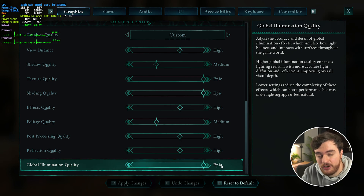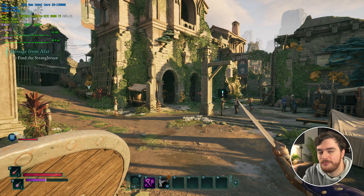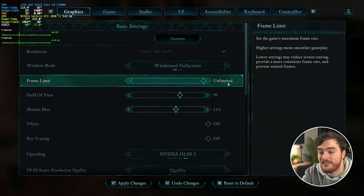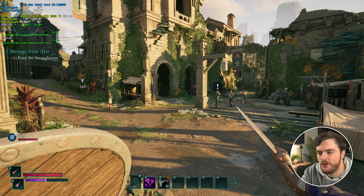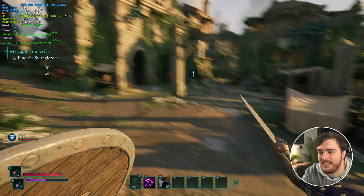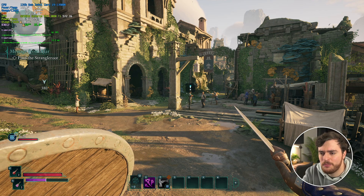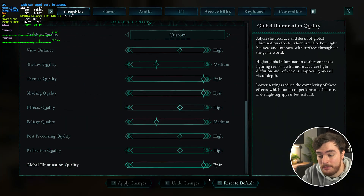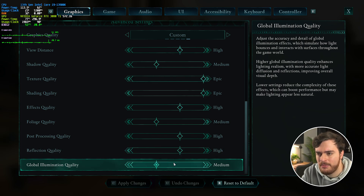And finally, global illumination quality. While you'd expect this to have the same minimal effect as other settings, this one actually has quite a big impact. From 53 FPS down to low, we now get a solid 60 FPS — which is where our cap is. Raising the FPS cap, we're now at almost 70 FPS. This change brought the biggest jump in FPS besides turning off ray tracing. I'd recommend having this as low as possible. It looks almost exactly the same, and moving from low to medium loses about 3 FPS, medium to high loses 1 to 2, and high to epic drops all the way down to 54 FPS. So I'd recommend low or medium — high is absolutely as high as I would go. I'll leave this on medium.